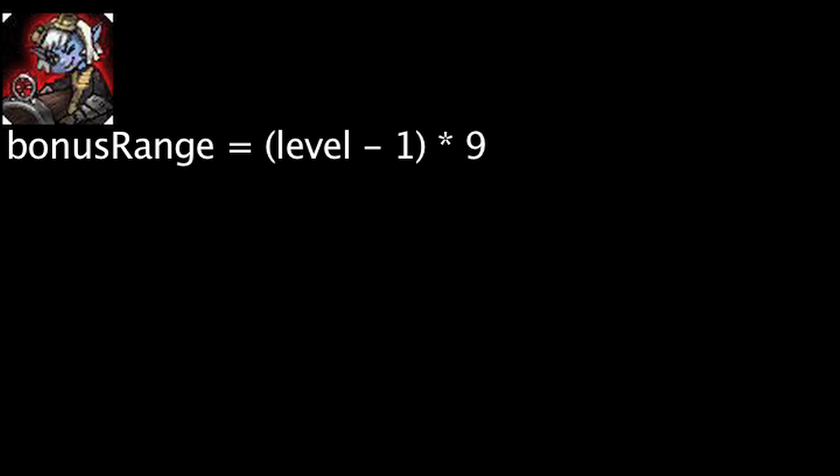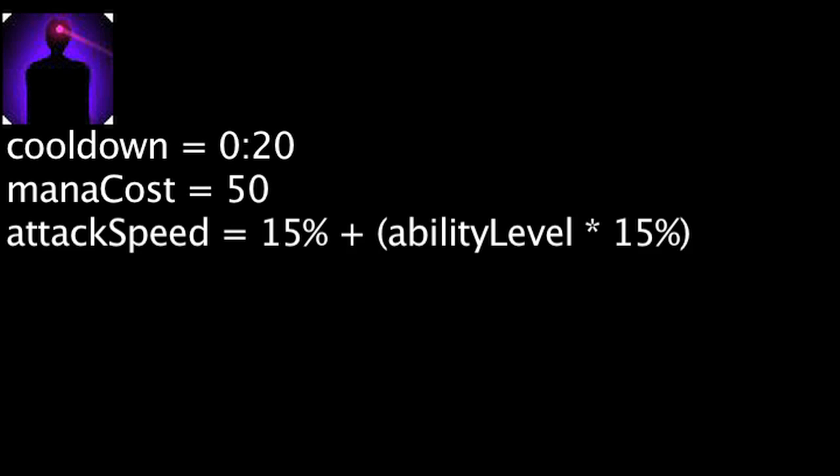Let's take a look at Tristana's abilities now. Tristana's passive ability, Draw a Bead, will increase her range by her level minus 1 times 9. Rapid Fire has a 20 second cooldown and costs 50 mana. When cast, it will increase her attack speed by 15% plus the ability's current level times 15% for 7 seconds.